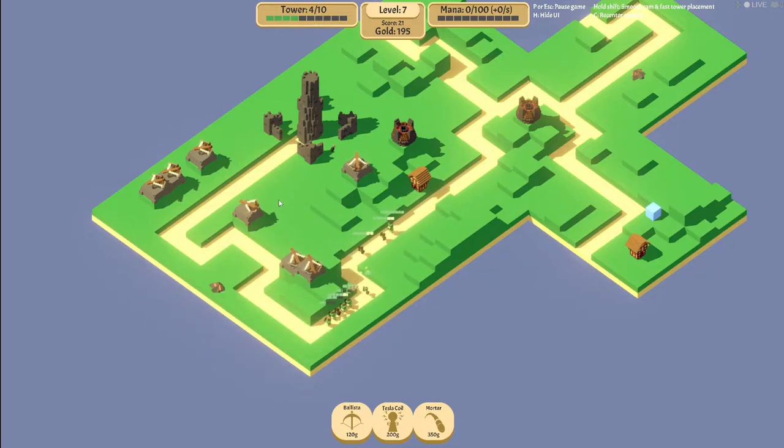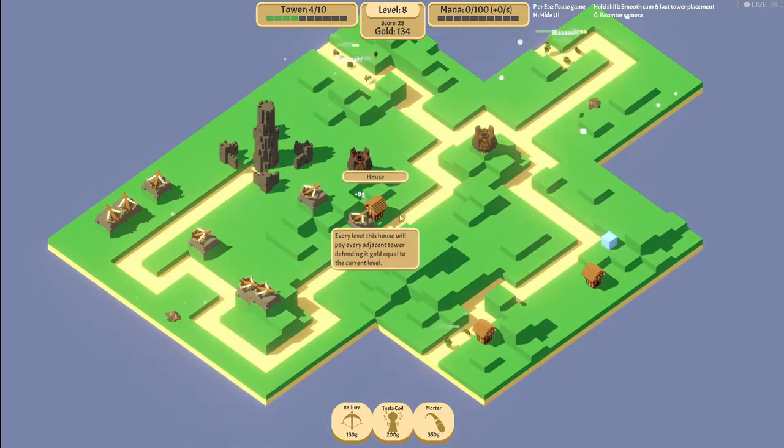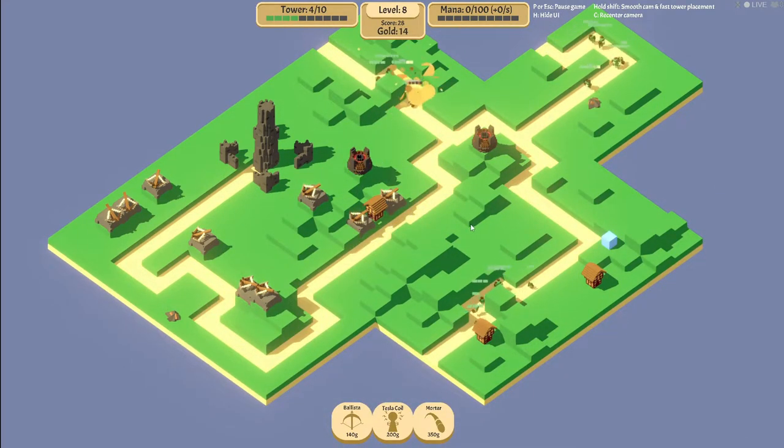We need more power. This mortar should hit - that's a slow-ass mortar. It's en route. I'm gonna build a ballista. We're just gonna surround this house, because every level of this house will pay every adjacent tower defending it. This is the cash money we needed because we just need income, literally. This is the cash money we needed.